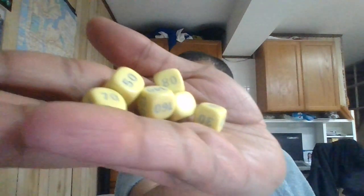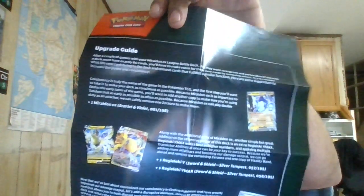Okay, so I'm going to show off everything here. Here are the coin condition markers — the burn and the poison. Here is the accessory box. Looks pretty cool — it has the dice in it. So there's the blue and yellow die. I also got the guide right here. This is where you can upgrade the deck — it shows cards to upgrade it as well, so you can add more cards to make it a little better.